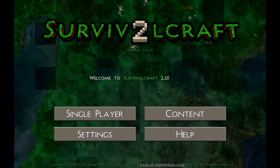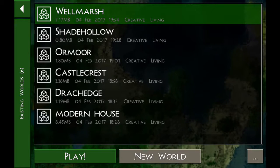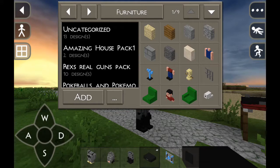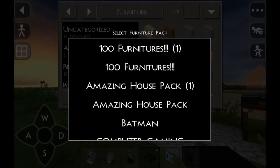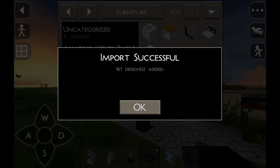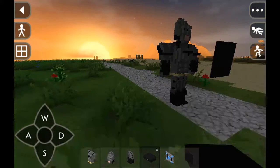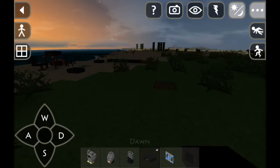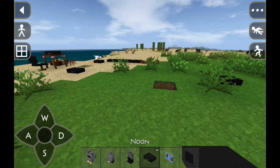Then go to Single Player, you go to one of the worlds. Generating terrain — you have to wait through all that boring stuff, and then you have to import. You press that one, you press OK, and then it installs. So guys, if you don't have this game, download it — tell them that you really want it.